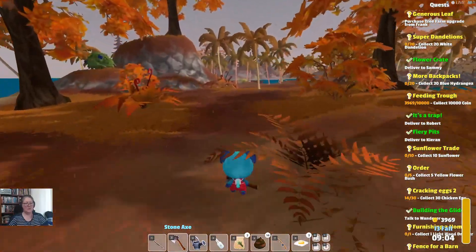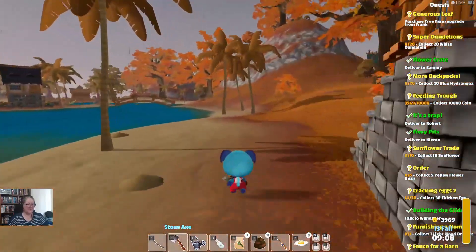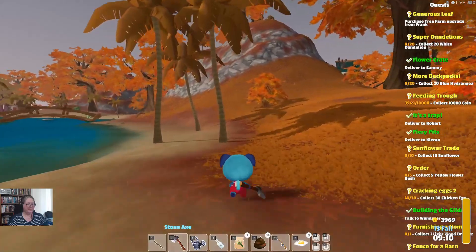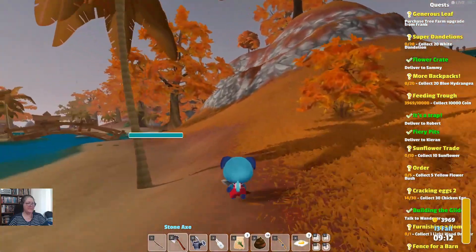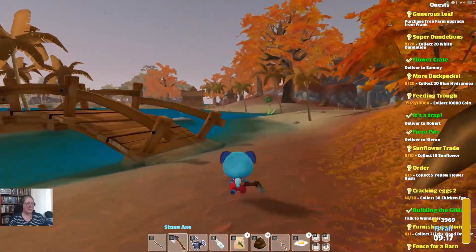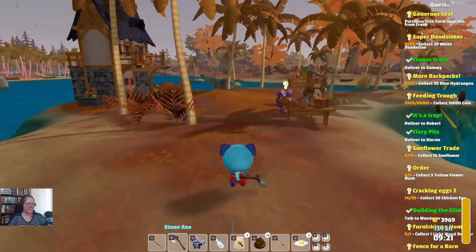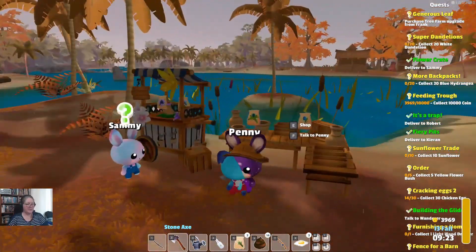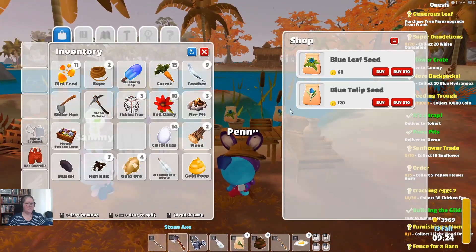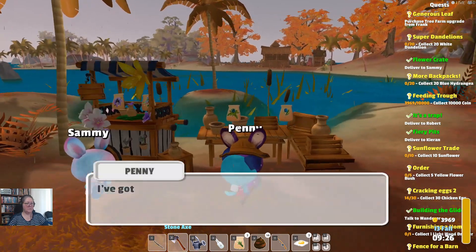We need to see the wanderer, Kieran, Robert, and Sammy. There's an apple tree up there. Let's see what Penny has — blue leaves and blue tulips. Talk to Penny — she's got a huge project she's working on. And Sammy — thanks, it looks great, here's some coin for the chest.